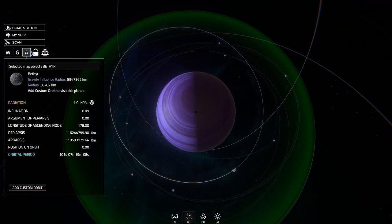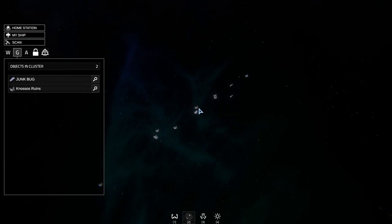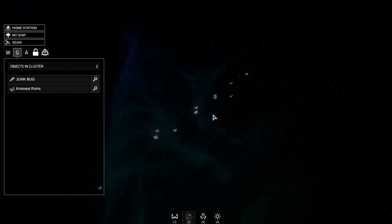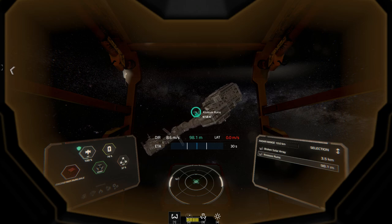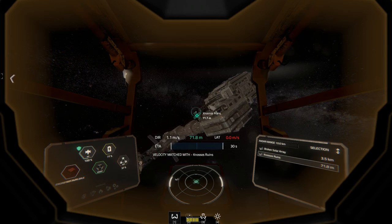I didn't even know this was a broken sword right here. Let's get to my ship - there's a lot of stuff around here. I feel that anything that's broken, in ruins, or damaged should theoretically be safe, but I'm not going to worry about that right now. We're going to go in and see what we can find, see what we can craft and go from there.